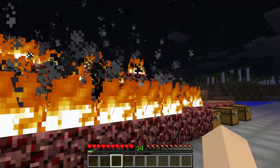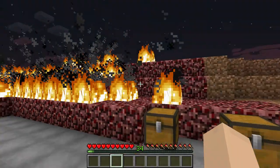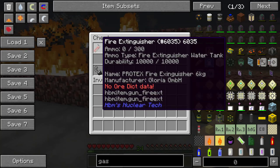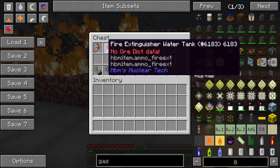So we have a nice little fire going on here — it's quite a big one, actually. We have three different types of fire extinguishers. We have our water fire extinguisher here.